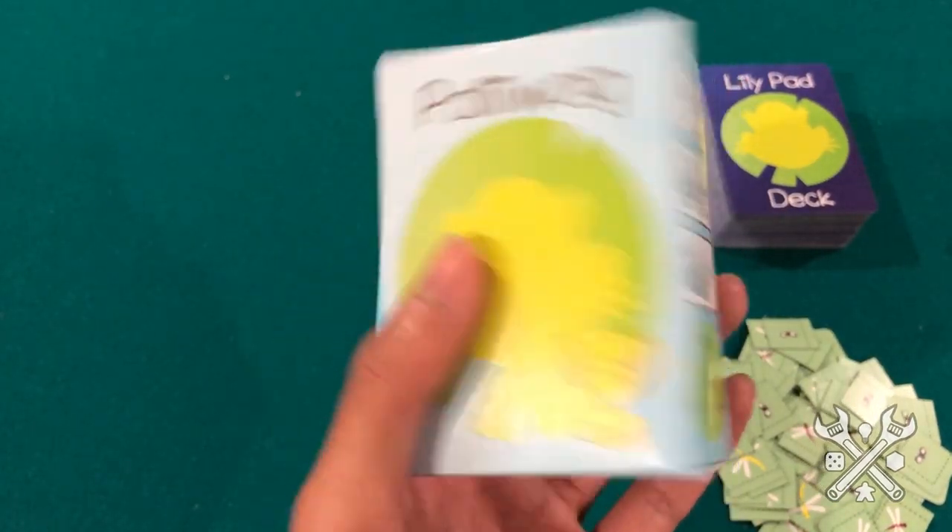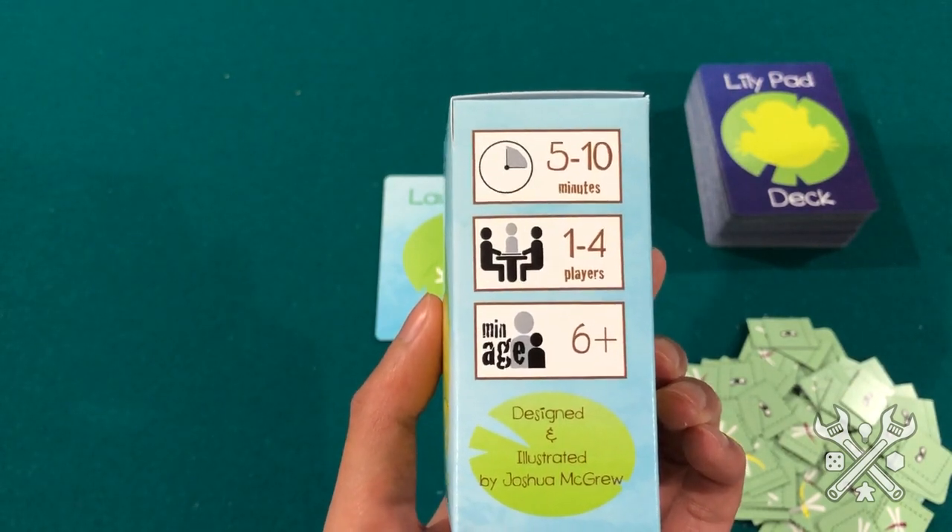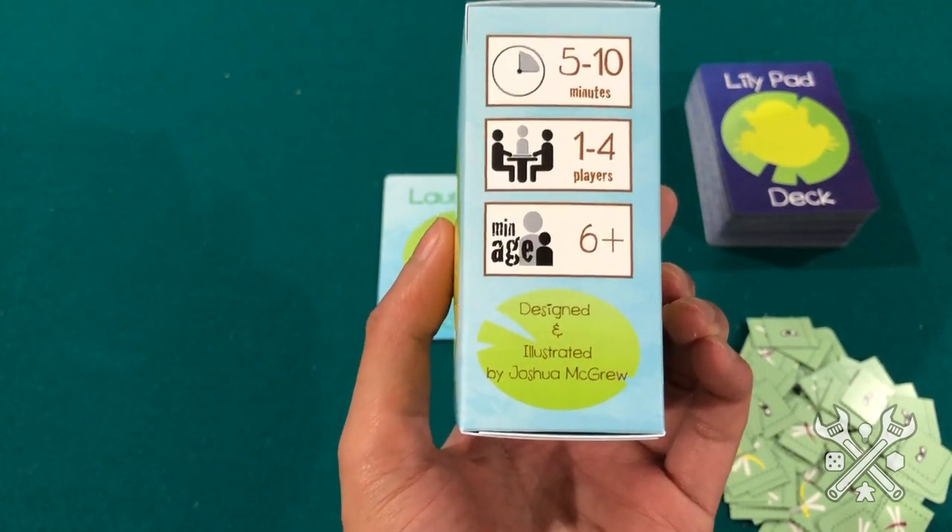Poliwog is a charming little game for 1-4 players, ages 6 and up, that takes about 5-10 minutes. It's designed and illustrated by Joshua McGrew.